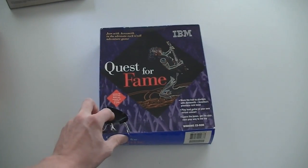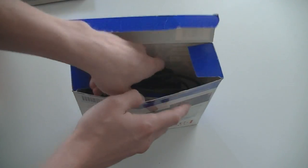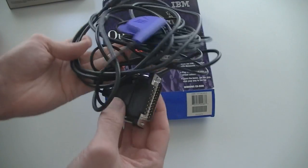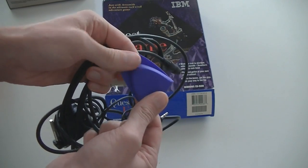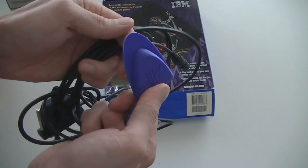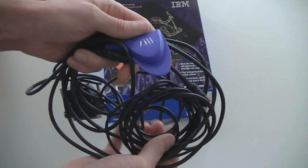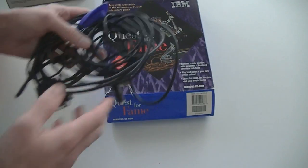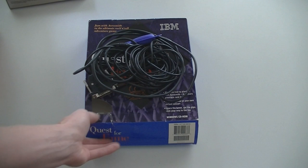And this last one is Quest for Fame, which is an Aerosmith game. And this comes with one of the weirdest peripherals I have ever seen — let me show you. You have to connect it to your printer port. This is a pick — you could use this to play air guitar or something like that. There's a little meter inside that detects if you flick it. I think you have to play guitar with this, but if it worked I have no clue. If you've ever seen someone play this, let me know — I'm really curious. My guess is that it didn't work.